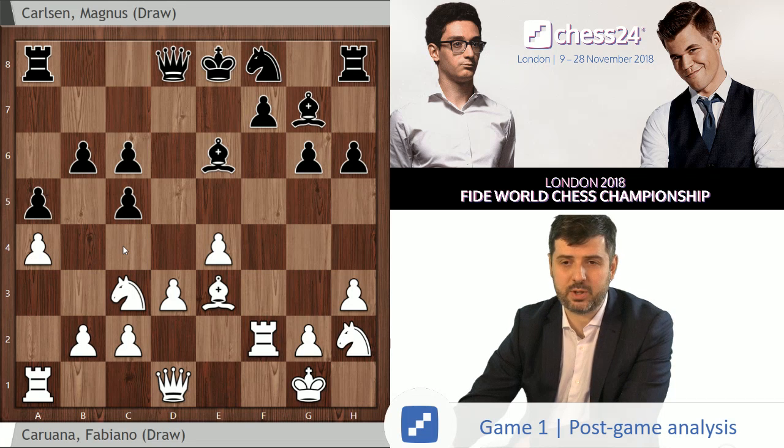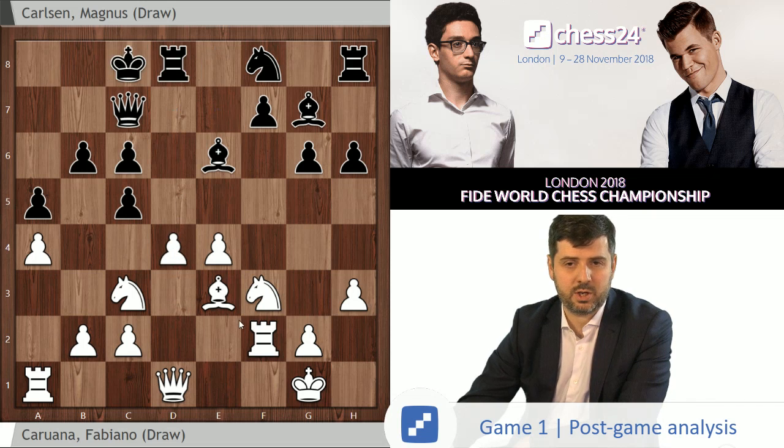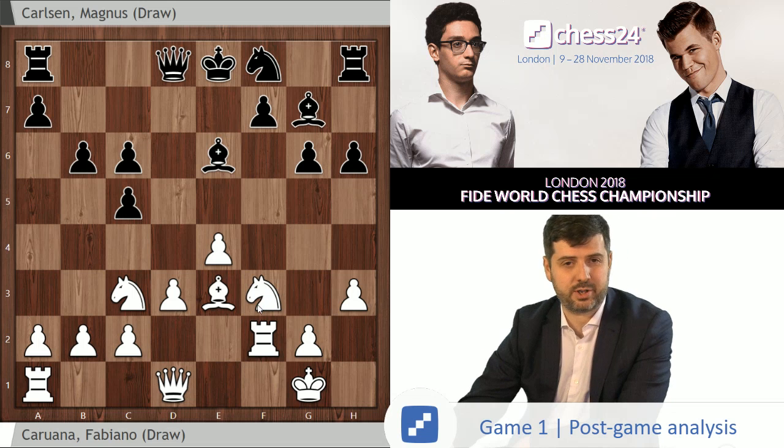Let's say black plays Qc7, we play Qd2, and black just castles into it. We can play Bf4, Ne5, and a5 — these types of positions are very, very unclear, but also incredibly playable for white. I would probably take white, because he will be able to create quite a lot of hassle for black on the queenside. And if a4, a5 to stop all these ideas, white can play Nf3 and start pushing in the center. Even this arguably is stronger than what Fabiano ended up doing.